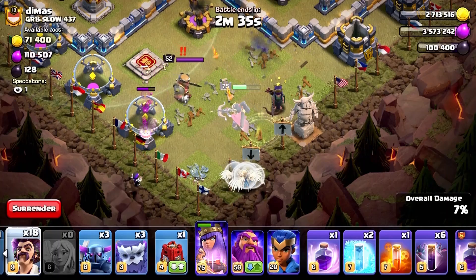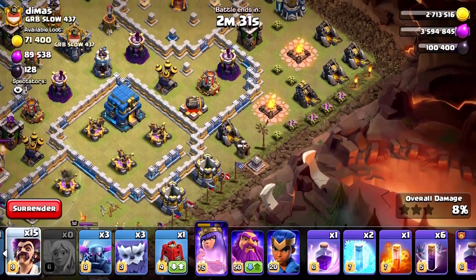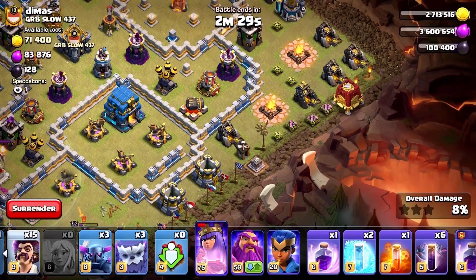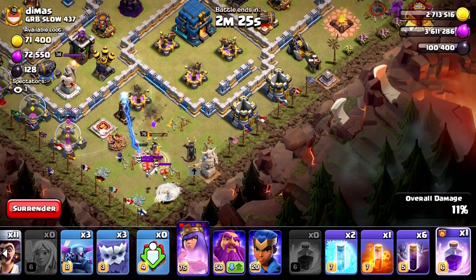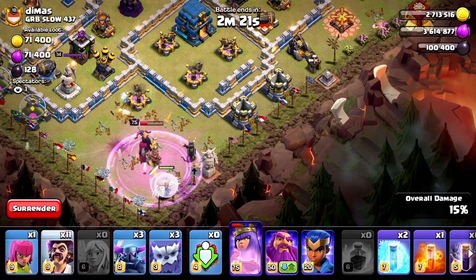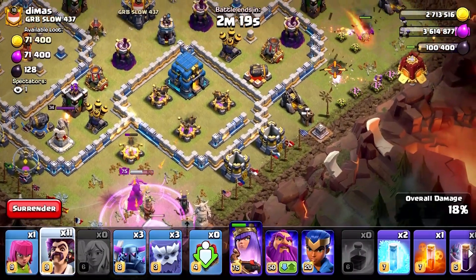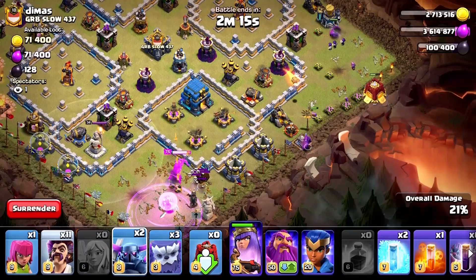One party wizard there. We're going to be sending a couple of wizards to help our queen take down their king, and we're sending our siege barracks over there. We just need to create a funnel so that our PEKKA and yetis can coincide. The queen is doing well, so let's send the PEKKAs and yetis.